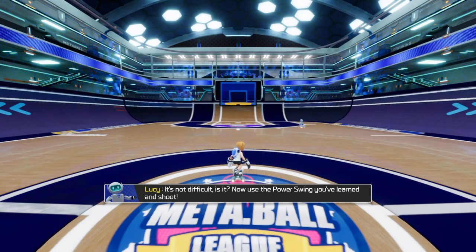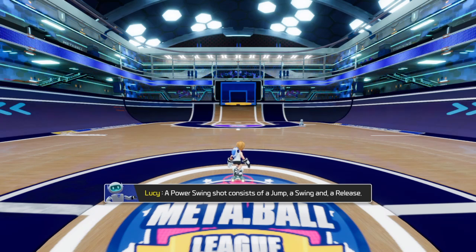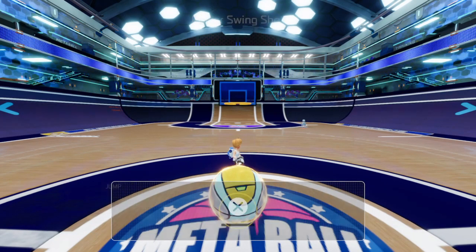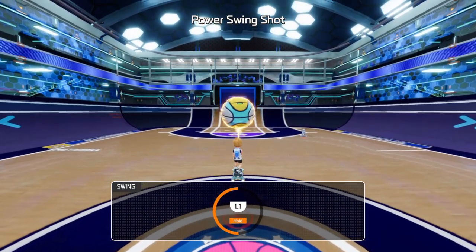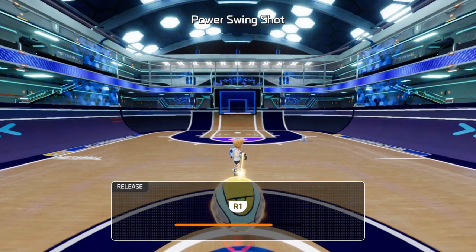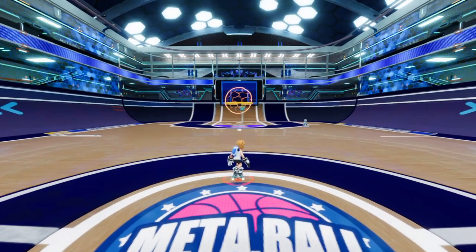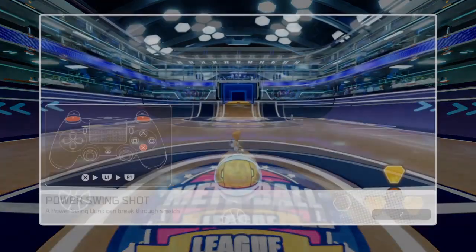It's not difficult, is it? Now use the power swing you've learned and shoot. A power swing shot consists of a jump, a swing, and a release. It's time to have a go yourself. After a jump, swing and release.